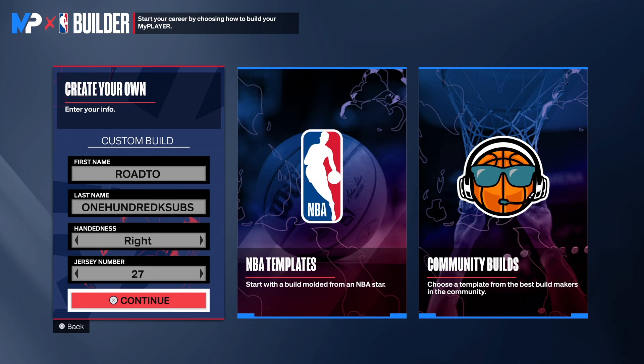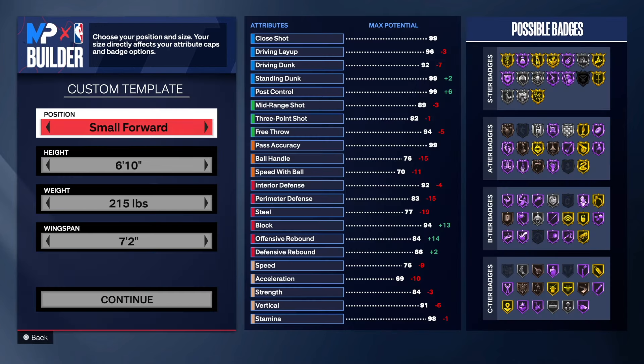Hey, it's your boy Do It All Hollywood back with another NBA 2K24 next-gen build video. Today I have a special shot-blocking wing for you guys. This build is a six-foot-ten big body bend, so you will be able to play the four position if you need to. Make sure you watch the video to the end so I can show you how I created this masterpiece. Choose the hand and jersey number of your choice.